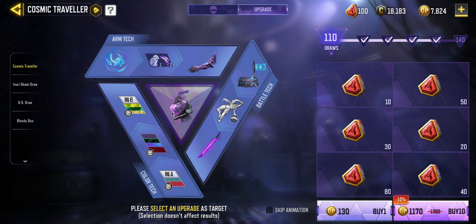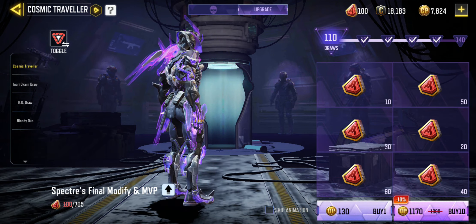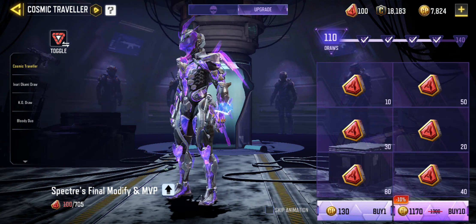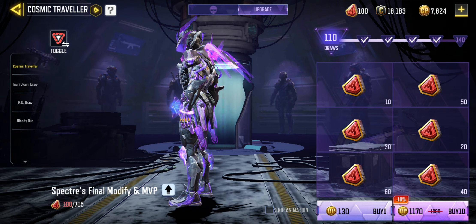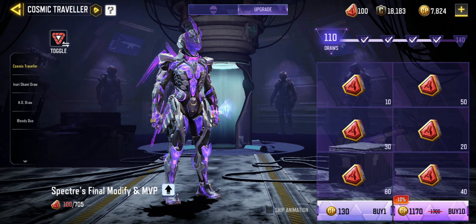In this video we are going to unlock the main centerpiece. You can see here this is Spectre's final modify and MVP — you basically get a special kind of emote for MVP. The bits that stick out at the back, these kind of angel wings, turn into more proper angel wings and are less solid compared to the basic version. For those keeping an eye on the CP in the top right corner, you'll see it's now at 7824.